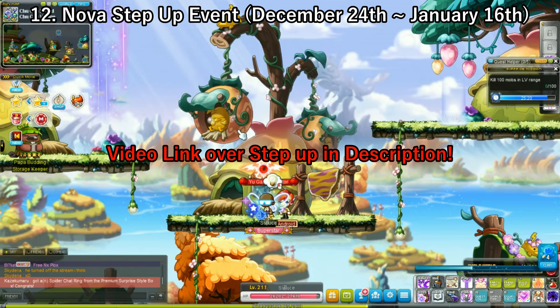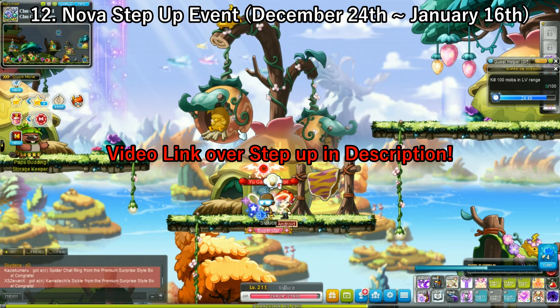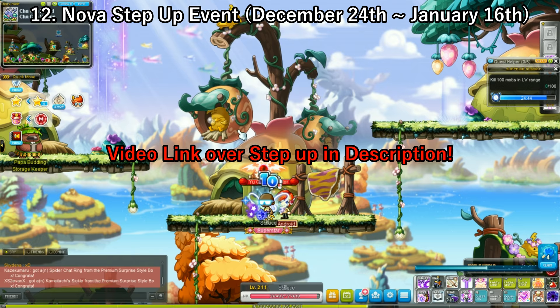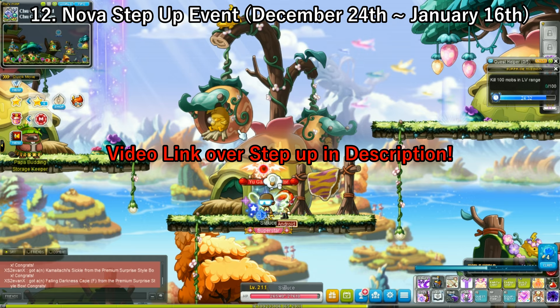Next up, we have the Step-Up event. This one is not worth doing if you don't want to level a new character to 205 for the Maple Specialist title — the exact title we got from the V-Diary. It is coming back in step-up form and you can get quite a bit of Nova coins during this event. I went through all the missions in a video I uploaded a while back, which will be linked in the description. But if you really want that title, you can go for it and get Nova coins along with it.